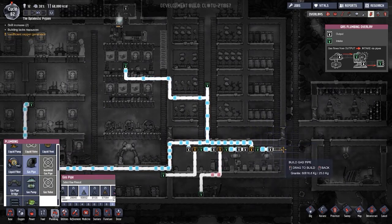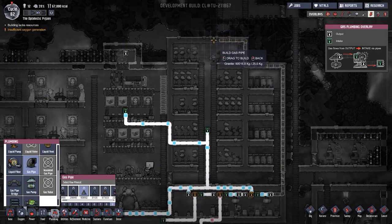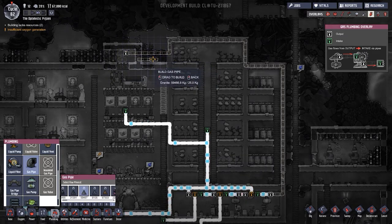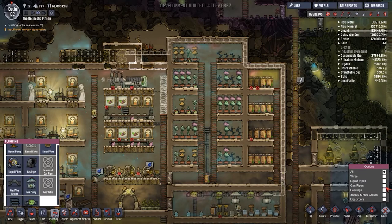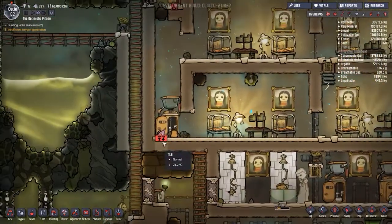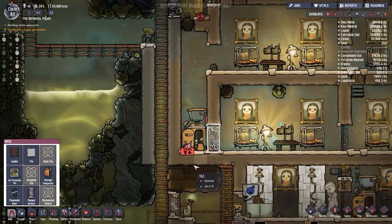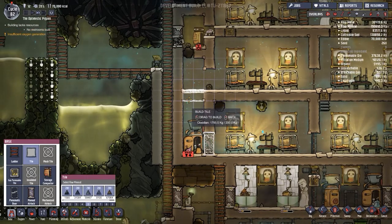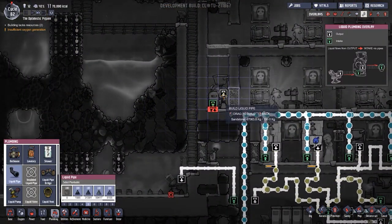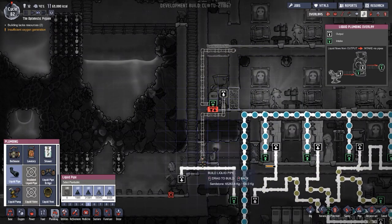Sandstone is a cost of 10, granite is 20 - let's do granite since we appear to have enough. Scrolling up - we can come across and up like this, and that should work out okay. Cancelling the old gas pipe routing. We don't want to rush - there's a manual airlock plan for the base to keep things locked away if something goes wrong. Now laying liquid pipe - there's an in and an out.